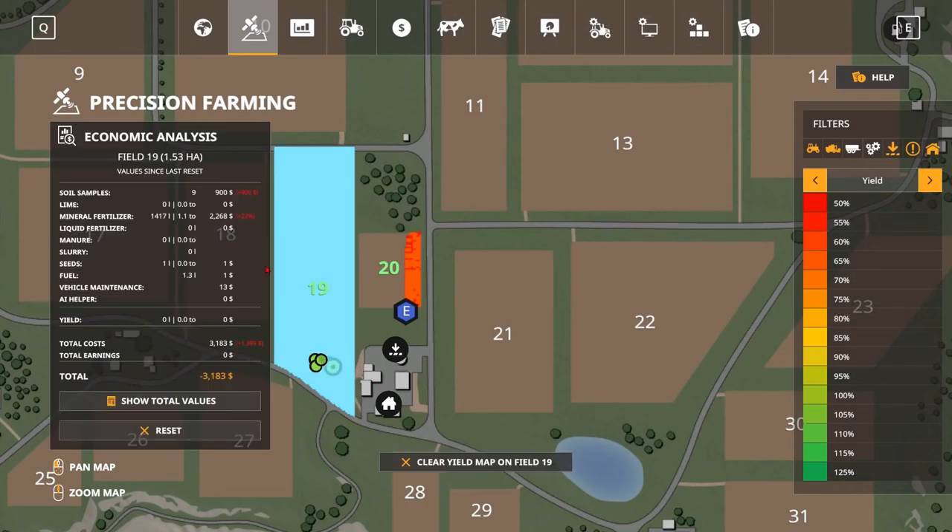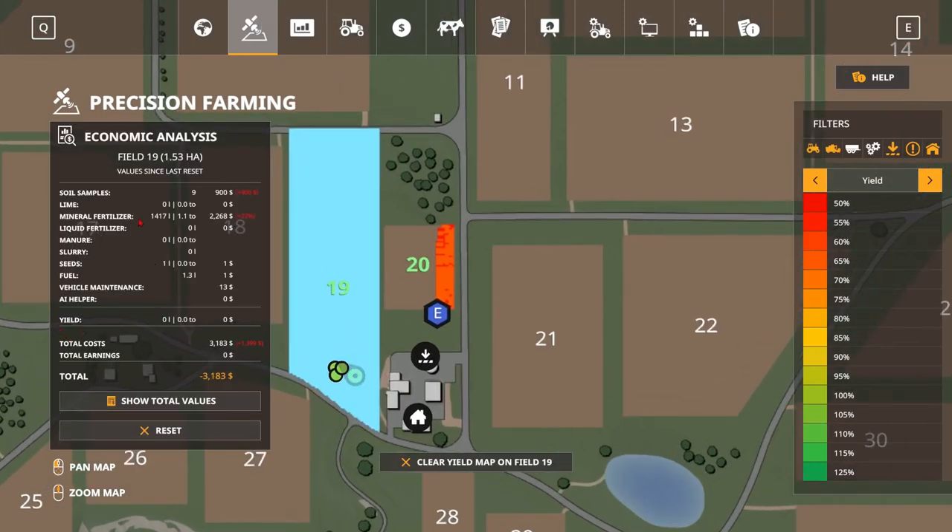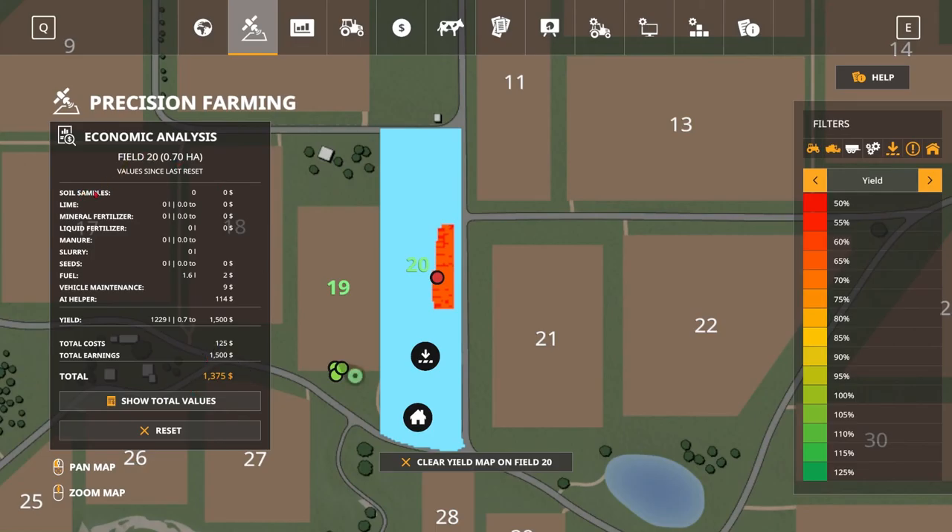Click on the field — there we go. That's pretty cool. Soil samples cost $900. Mineral fertilizer cost — that's pretty cool, it's like a receipt. Total cost for the field was around $3,000, and then we would get our total to see how much money we got from the field. This field we're making a profit on because we didn't spend money on samples initially. We spent some money on fuel. Very interesting — I really like that.